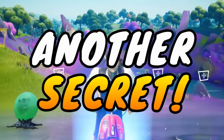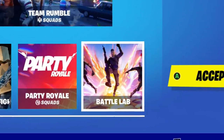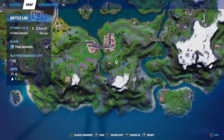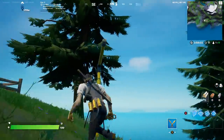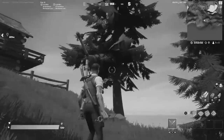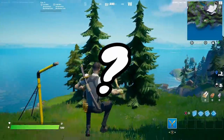We've got another secret on the map and this is a really weird one. If we hop into a battle lab match, we need to hop on over to Weeping Woods — but first, let me show you over in Misty Meadows. For some reason, Fortnite decided to disable zip lines. This is obviously where a zip line would spawn, but you cannot ride any zip line there. These have been disabled for a while now and we're not really sure why.